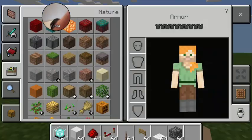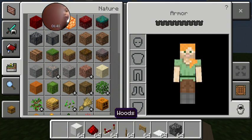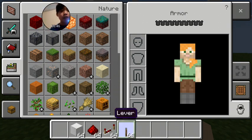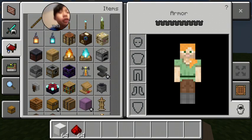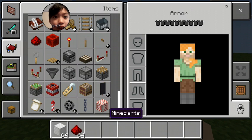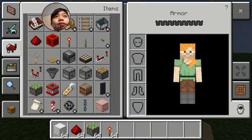And for the last door, this is going to be kind of hard. Clear everything except a block you want and some redstone. You'll need sticky pistons and redstone torches — I think that's it.